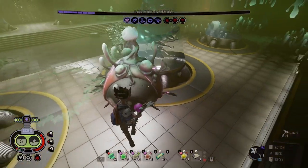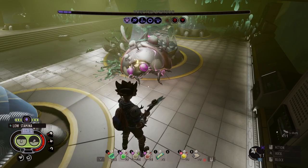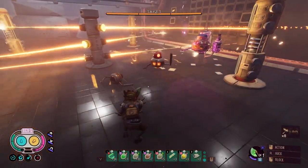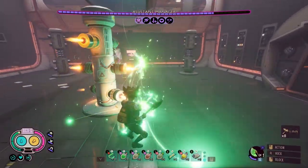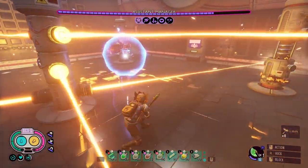Yo yo yo, what's going on guys? It's Cheese and Trees here and we are back with another Grounded video on the channel. In this video, we're still playing New Game Plus on Woe Difficulty and we're going to be taking on the Broodmother. We really got to get that Broodmother ooze to get that yoking station so we can start upgrading our weapons past level 9. Thank you guys so much for watching and enjoy the video.